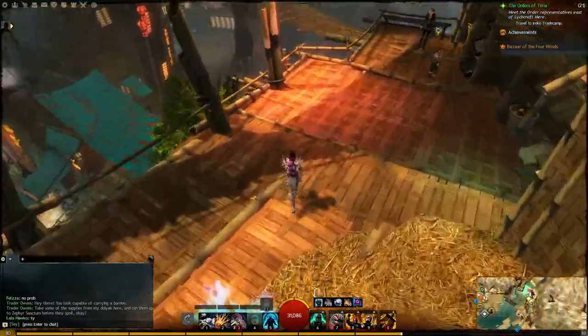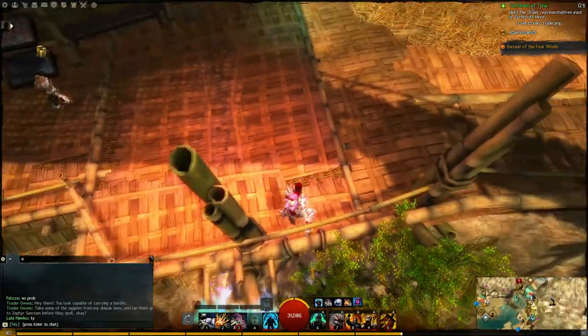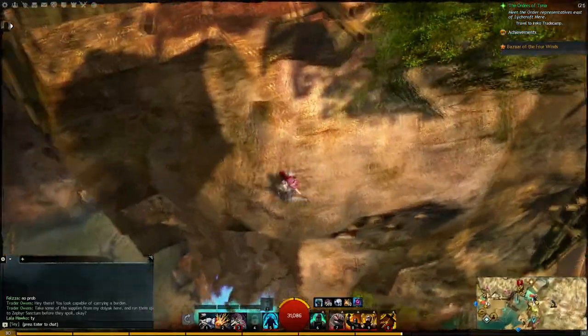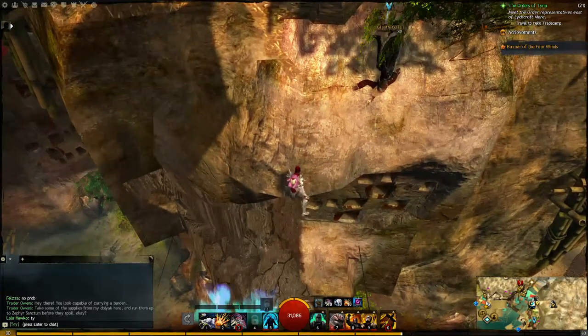There's a Sky Crystal down here — this one's a bit tricky to get to. There's a jump buff right here. In order to get this one, you kind of have to walk backwards, and as soon as you fall, you're going to hold W.